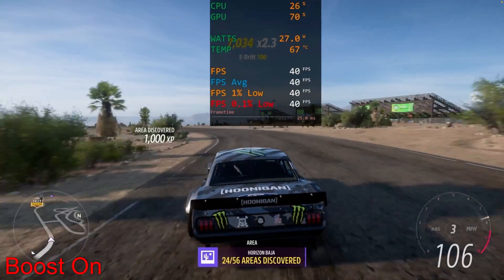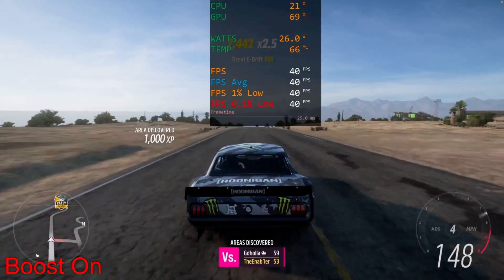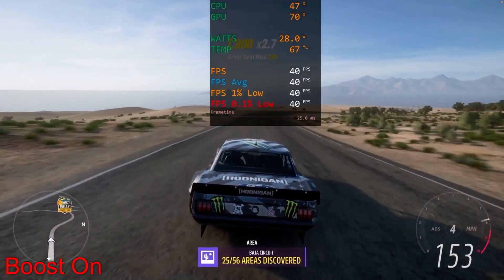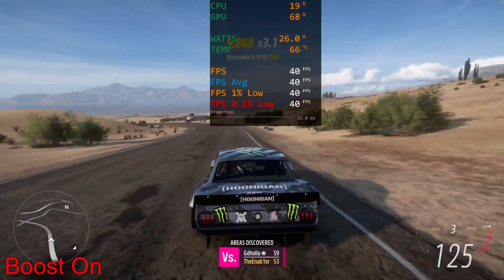So right here we're on Forza Horizon 5, we have CPU boost enabled and we're capping the frames down to 40 — just a locked 40 across the board — getting good temps, really solid. Look at the 0.1% lows, amazing, just holding 40 steady.